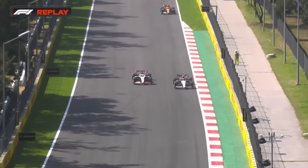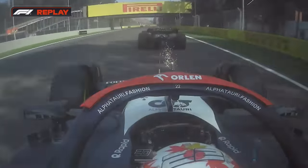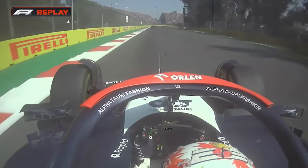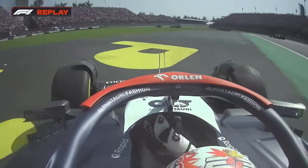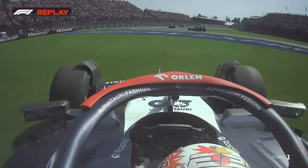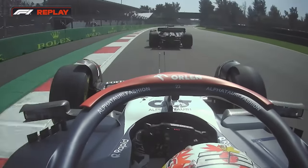Further back in the field, this is going to be the yellow flag — Yuki Tsunoda trying to overtake Kevin Magnussen. He knows he's got the speed in that car this weekend, but went outside of the power unit component allocations. Too late on the brakes — that was why we had the yellow flag. Over the road he goes and rejoins. Very tight.